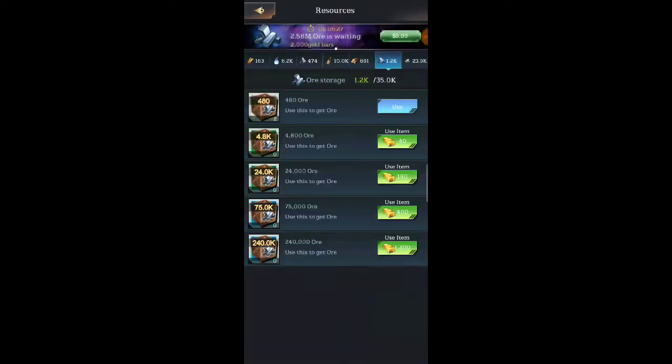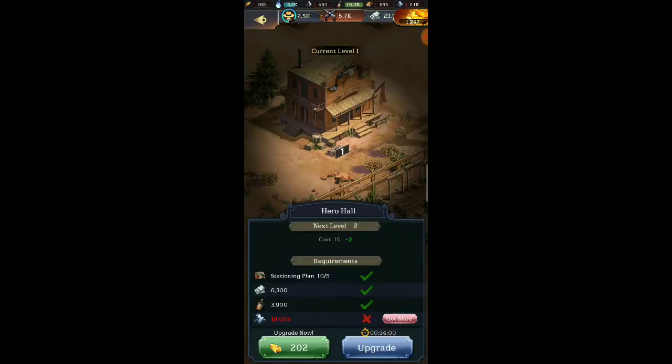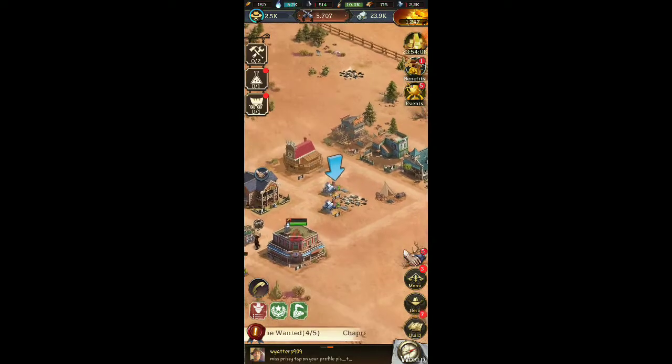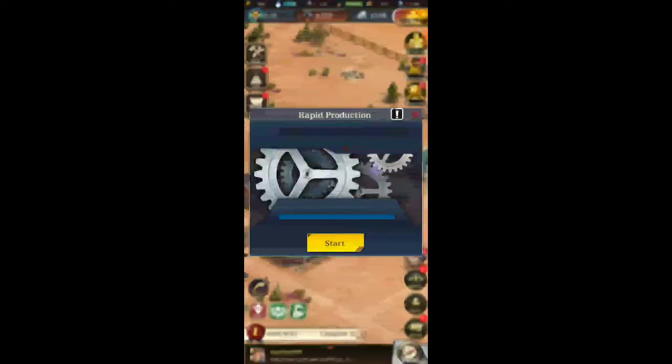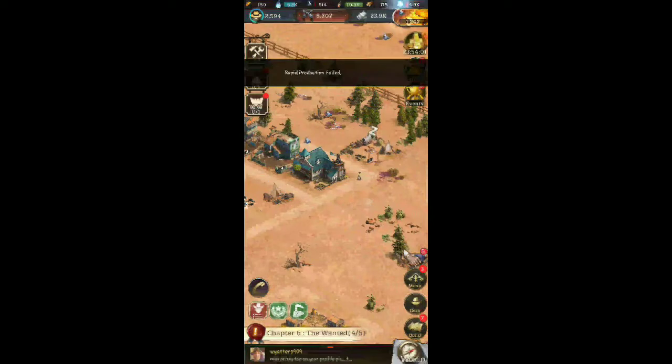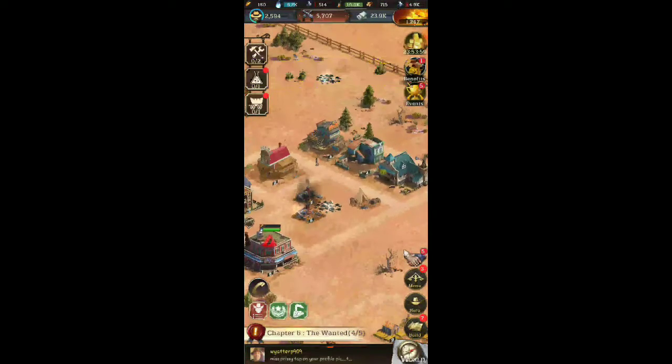We'll use our item stock. We don't have enough — how much gold do we have? We've got 12,000, so yeah we got enough. It's gonna take 34 minutes to get this thing going. Let's go to the quarry and get that going too, and let's get some rapids here — that'll help a little bit.